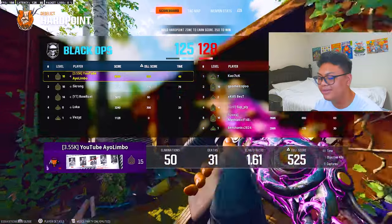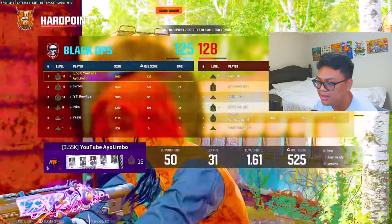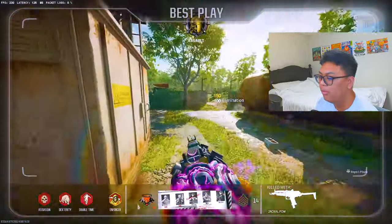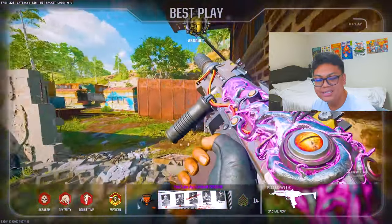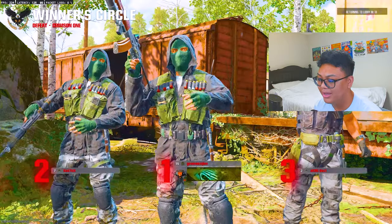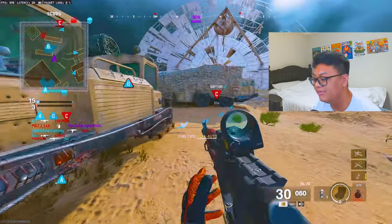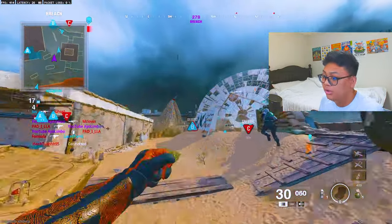Another thing I really don't like is the weapon balancing. I keep getting killed by the PDW and the XM4 — the PDW is incredibly good at any range depending on the build, and the XM4 just wrecks you out of nowhere. So many people who don't even want to use the meta are forced to because of how good both those weapons are. Snipers especially aren't sniping at all — I've seen none of the snipers I follow on Twitter posting clips. They say sniping is just impossible right now.